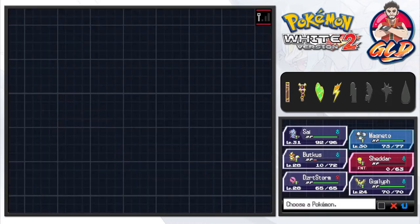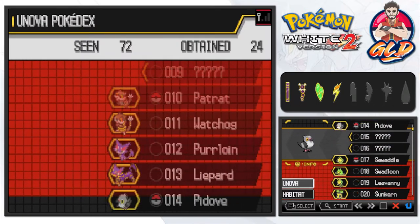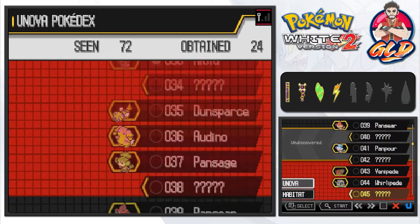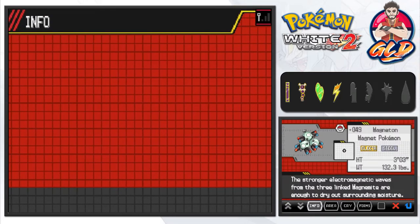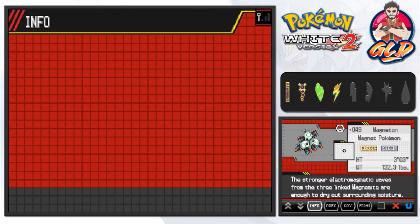We gotta take a look at this Pokédex entry just to see what we've got in the arsenal, so let's open up the Pokédex. Magneton: the stronger electromagnetic waves from the three linked Magnemite are enough to dry out the surrounding moisture. That's pretty cool right there.